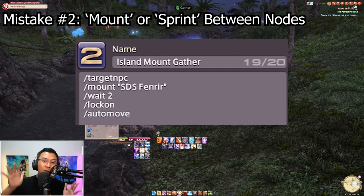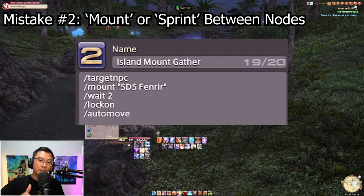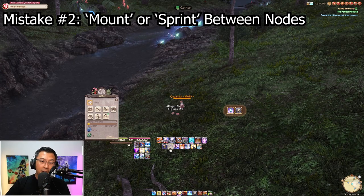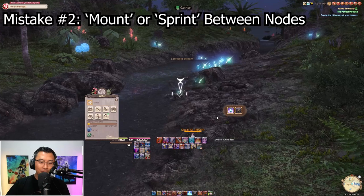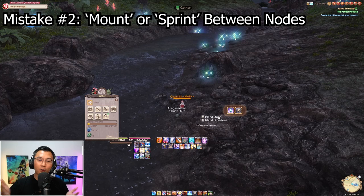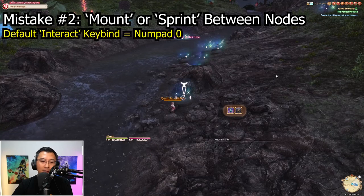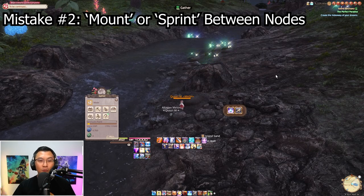There's a second macro modified for mounting between nodes — I use this when two nodes are pretty far apart. When you press the keybind (I have it bound to Shift+F) it mounts, travels toward the node, and you simply click interact to start mining or gathering. Rinse and repeat: hit the keybind again, go over, press interact, and it automatically mounts and travels toward your node.